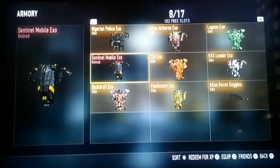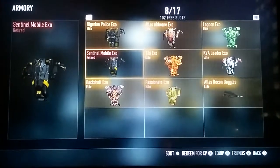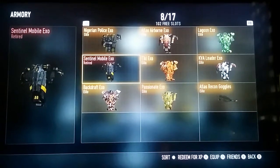That means you can no longer get these Exos, and I believe there are a few other items as well — I'm not sure what they are right now because I do not have them. So you cannot receive those from supply drops anymore on Xbox. I'm not sure if it's the same on PlayStation — that's probably a month later.